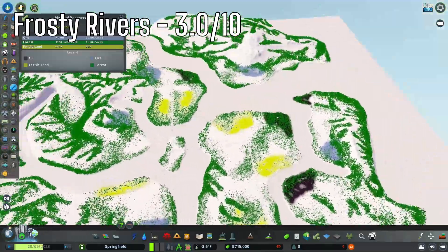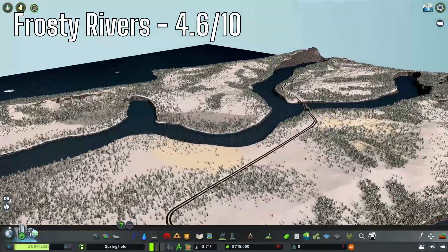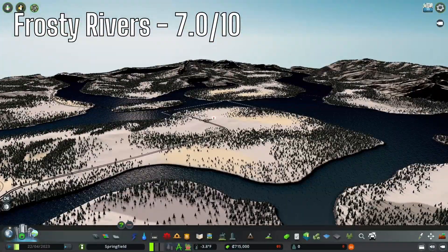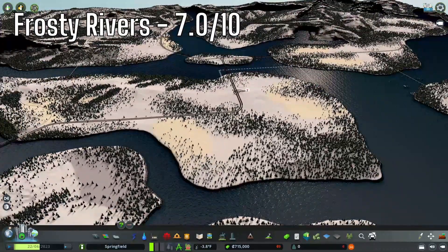There's quite a bit of buildable area for an airport, but it is a little bit difficult in some areas. Surprisingly, resources are really good on this map. This map has a very interesting look to it — I like it a lot. There's a lot of elevation, a lot of water, and plenty of buildable area. I think this map is pretty solid, and it's actually making me want to play a snowfall map.